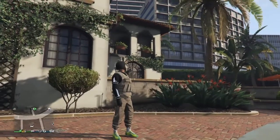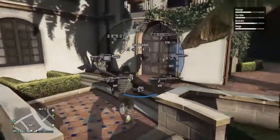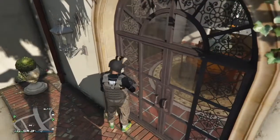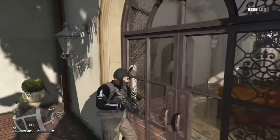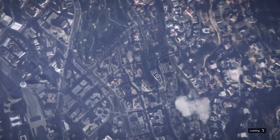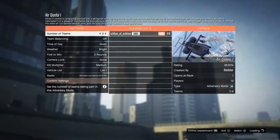This glitch I'm going to be showing you is how to get inside Michael's house — all you need is yourself. Head over to the backyard and lean up against this wall here. Once you have done that, pause the game, go to Online, Jobs, Play Jobs, Rockstar Created, add the sorting modes, and just start up Air Quota. Then once you have done that, back out. What should happen is that you should teleport inside, however this may take you a couple of tries.